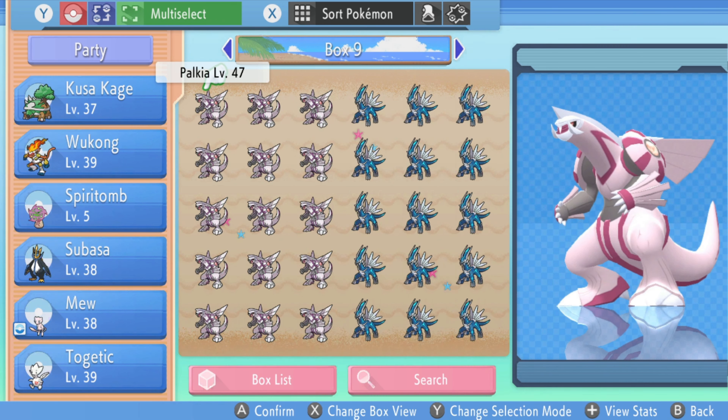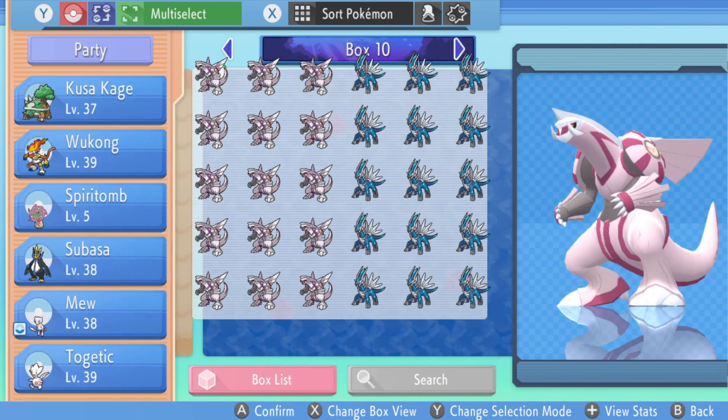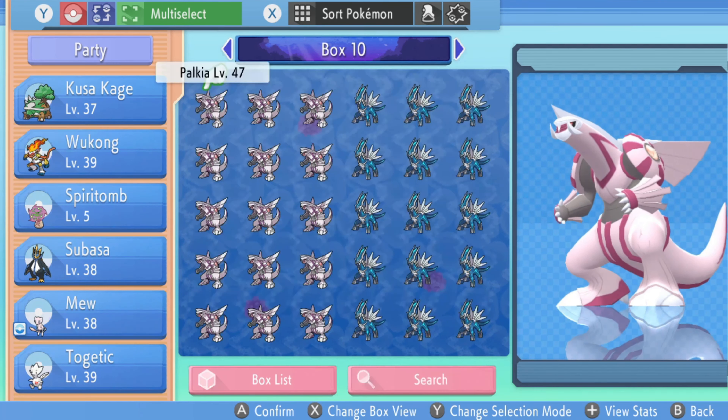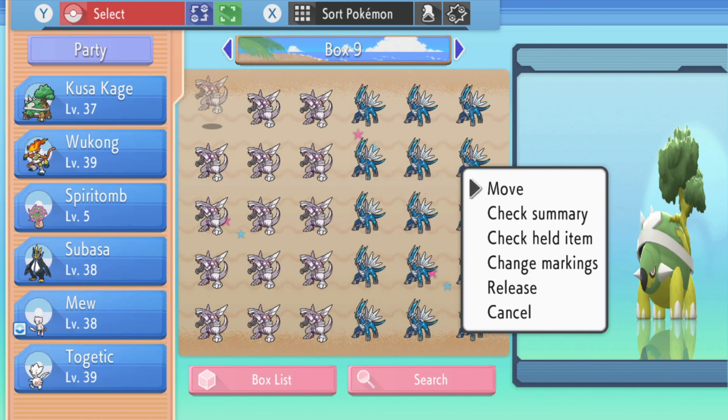Then we want to switch over — hit Y twice so you are in your multi-select. Multi-select everything. Move it over to an empty box — it has to be empty so you can move the whole box over it. Hit B, hit B again, hit B one more time. And then go to check summary.